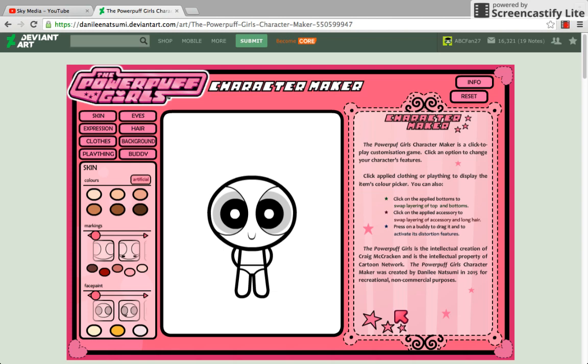Welcome back to this cringy video. Today I'm going to make myself in Power Puff Girls character maker form. The Power Ghost maker is a click-to-play transformation game where you can click on features and change your character's features. That's really amazing.